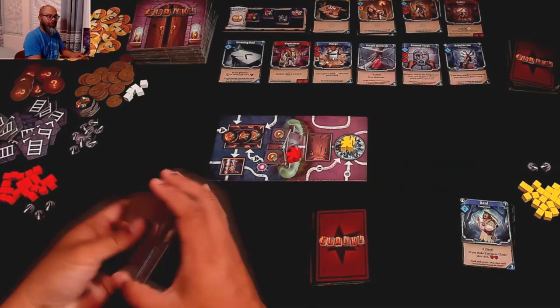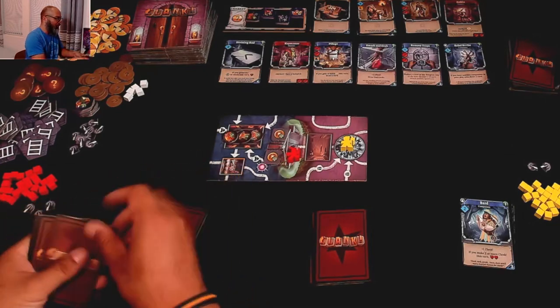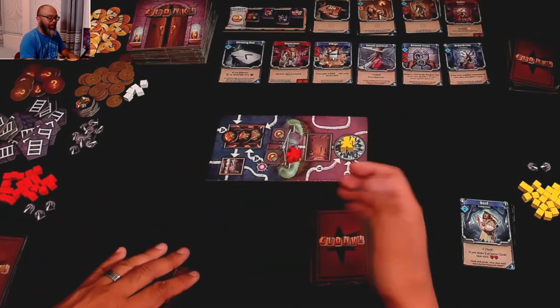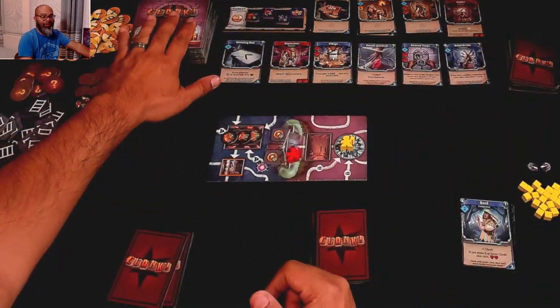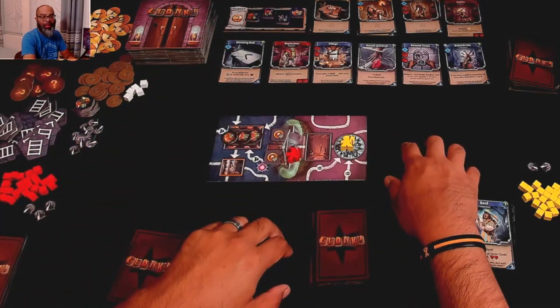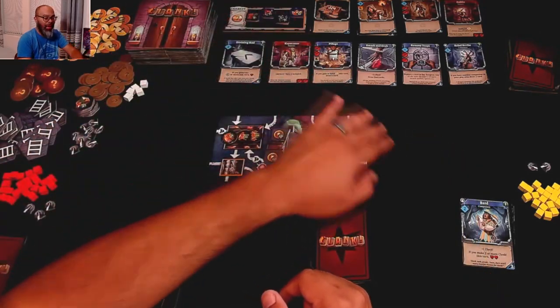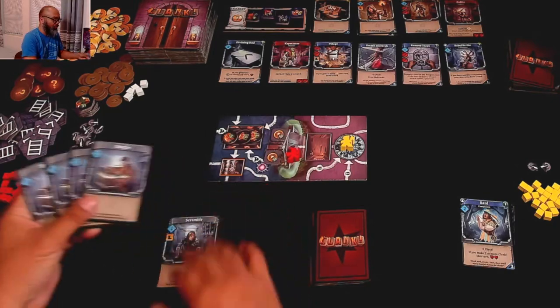Now we go to Michelle. Let's shuffle her deck and draw five. You'll notice too, if you've ever played the original Clank, it's a lot different — we don't have a board, we have tiles. In true dungeon-crawl fashion, we don't know what's coming up next; we'll be drawing tiles as we move there. Let's get Michelle going.